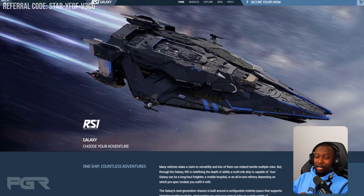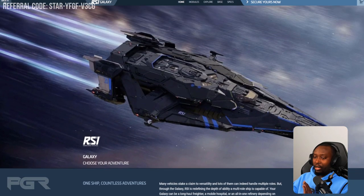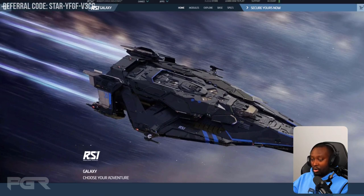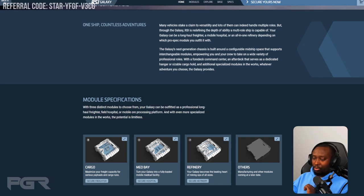The RSI Galaxy is primarily a sub-capital ship, similar in size to the Carrack. It offers a lot of modularity and is pretty much a representation of multi-role. First and foremost, I love the new design language of RSI — I think this is a good direction they're going in. Aesthetically, if you like beautiful designs like this, it's a plus for me.